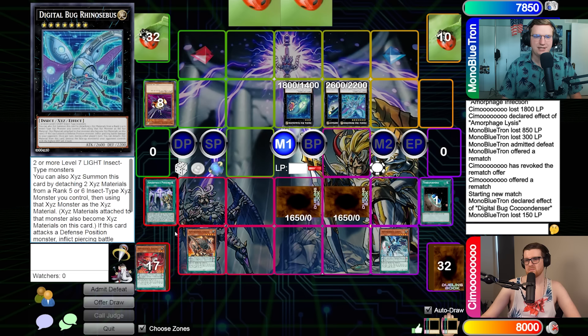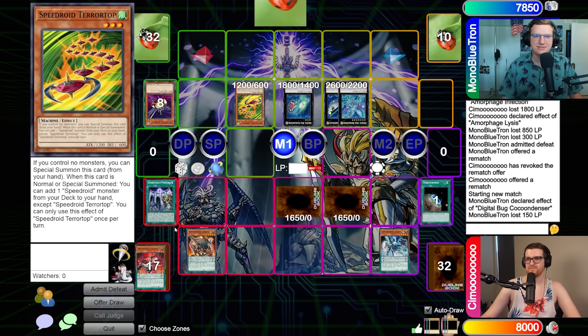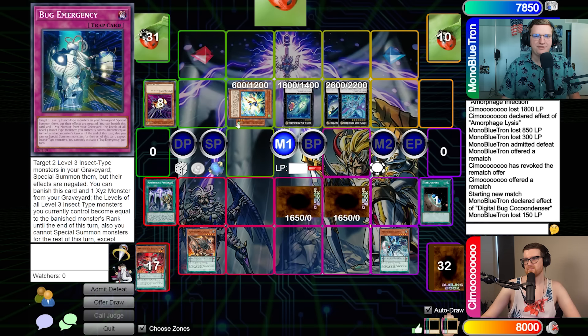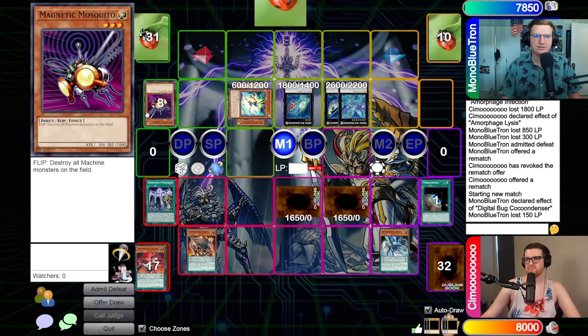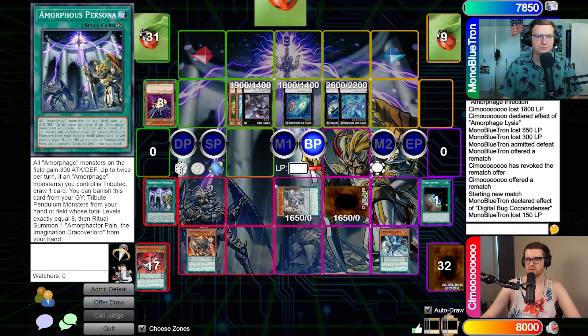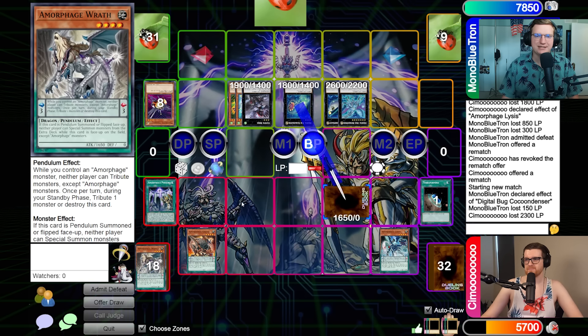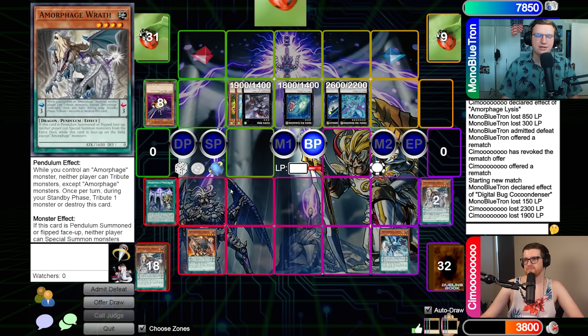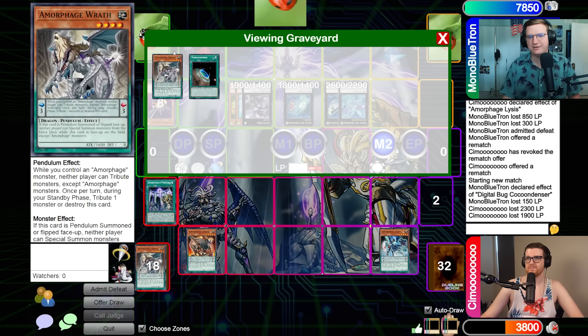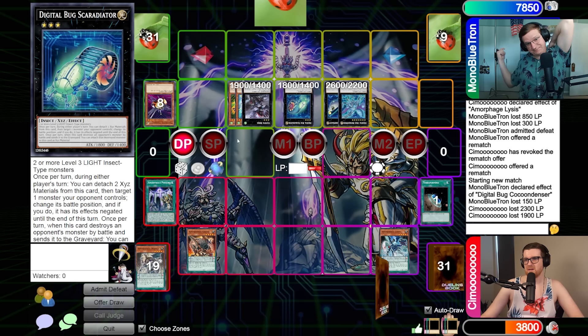We're going to Normal Summon Terrortop and activate the effect to grab Takatamborg, then Special Summon Takatamborg. We don't really have a Scoradiator left, but I think it's probably worth going Totem Bird here. Attack — take piercing. I have 300 from this, so I'm going to take 2300. Then attack and take 1900 from the Totem. Regrettably, Wrath goes to the extra because Scoradiator is just never going to trigger. Alright, go ahead.